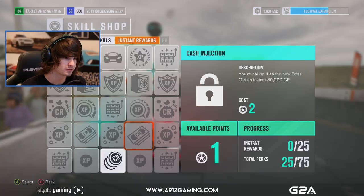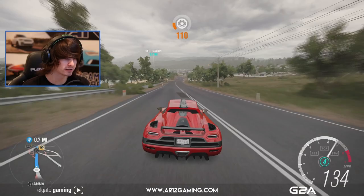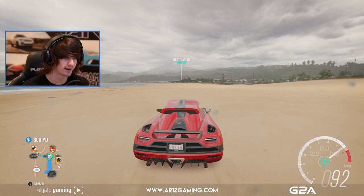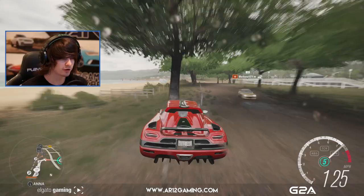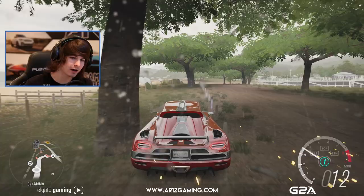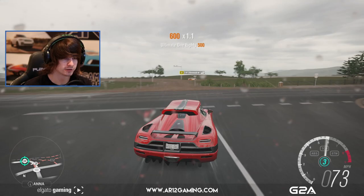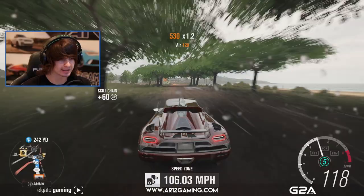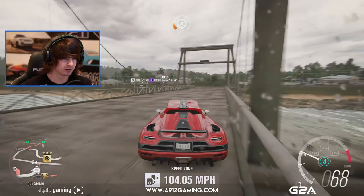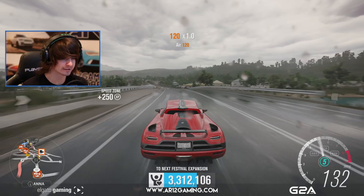It feels funny to be on the beach — I think the last time I was on the beach was in the demo. This is not particularly easy, trying to drive a Koenigsegg off-road. It's a speed zone. The Koenigsegg just drifts everywhere — it just never goes in a straight line. Why did we choose to bring this off-road? Terrible idea. 104 miles an hour for the Koenigsegg — I don't think that's very good. I think three stars was like 110. Yeah, that's two stars. 106,000 fans for that, though — that's huge.